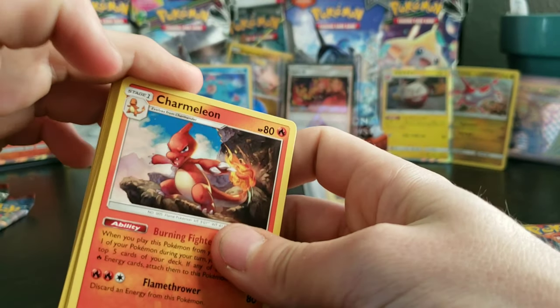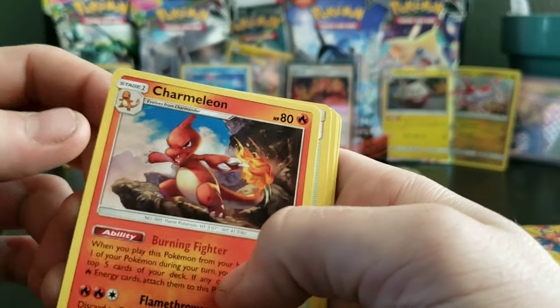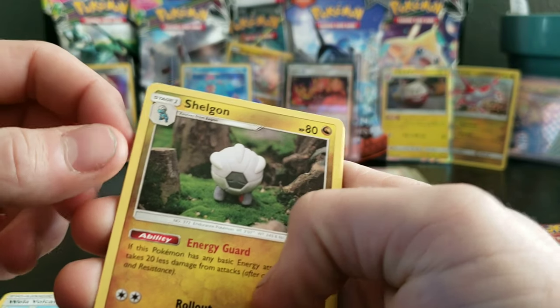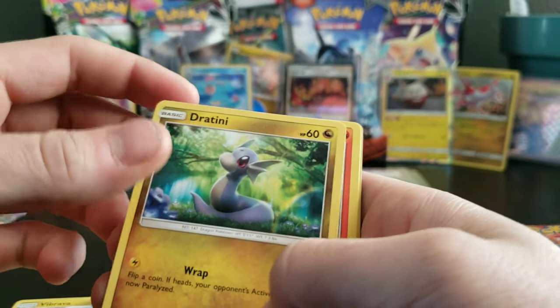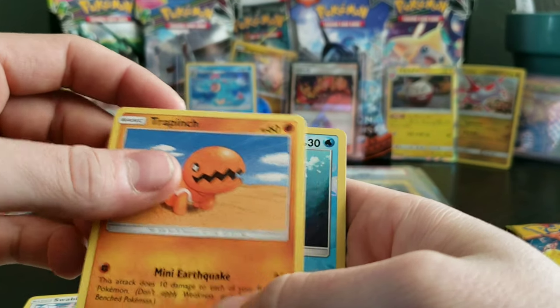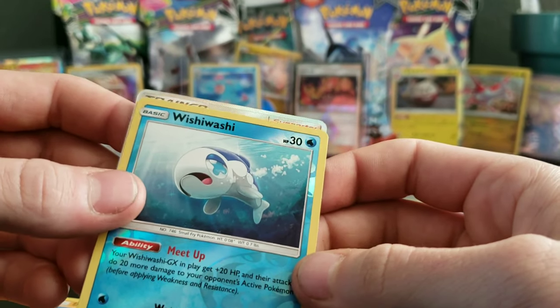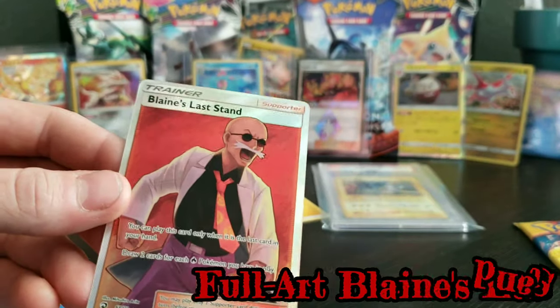Let's go ahead and open the next one. The mean Charmeleon! Look at him, he's so mean looking! Volcanion Park! A Shaymin with the claymation artwork! We have Vibria, Dratini, Salandit, Swablu, Tropius. For the reverse we have a Wishiwashi! And what is this? A full art Blaine's Last Stand!